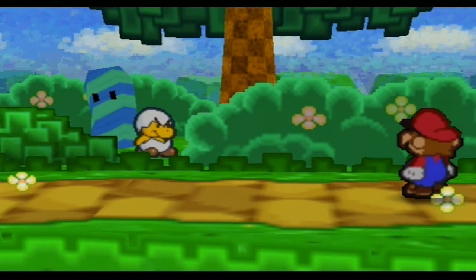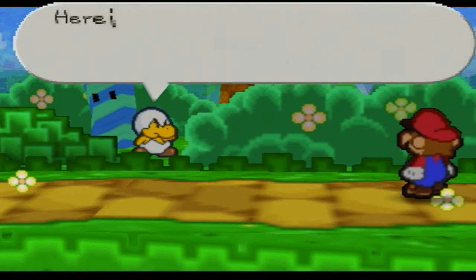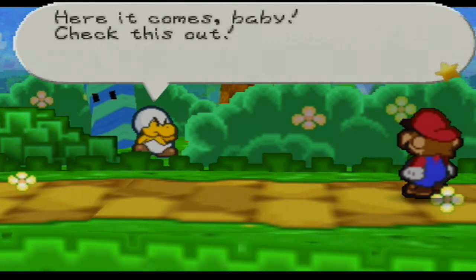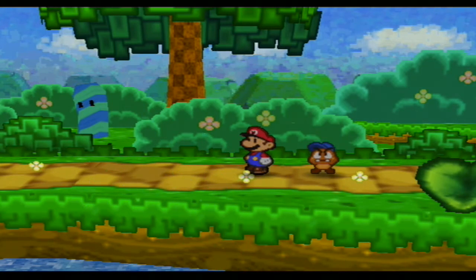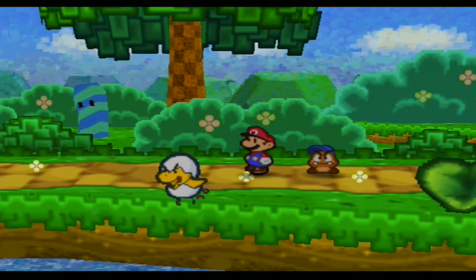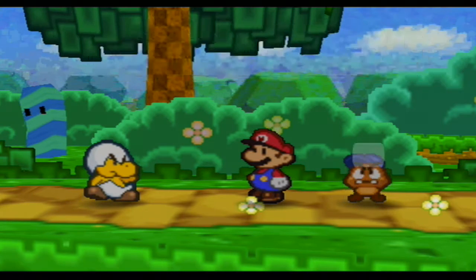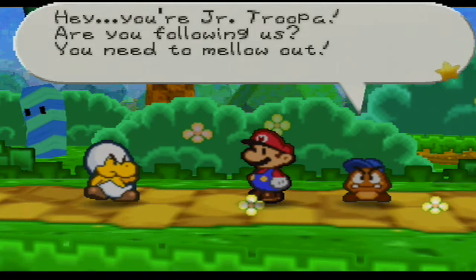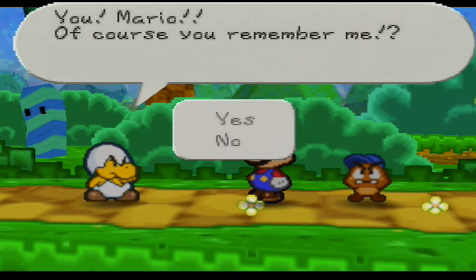What kind of strategy is that? He says he told us he'd be back and now he'll get his revenge. Wait — you're Junior Trooper. Are you following us? We need to mellow out. Shut up! Mario, of course you remember me. Who the hell are you? I don't remember you.